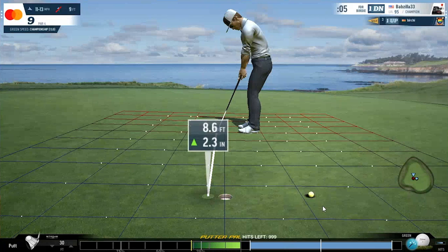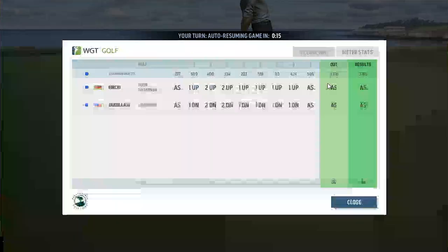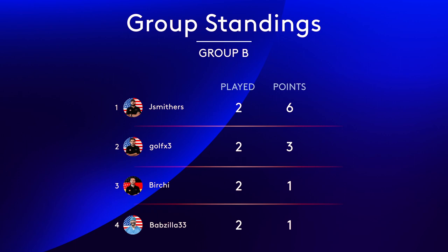Absolutely phenomenal — clutch birdie on the ninth, which means the guys go all square and it's a draw. A draw means they both get a point apiece. So both Birchie and Babzilla currently sit with one point each. I think maybe we've got an even stronger field here this week than we had in Abu Dhabi — there doesn't really seem to be many weak links. There's no gimme matches; we're seeing that anyone could almost beat anyone. We've already seen Peyton lose his first match, and young 46 struggle against players new to the E-Tour. Let's take a look at the Group B standings after the first two rounds — Jay Smithers has taken the lead with six points. It's time for our third and final matchups in Group B.